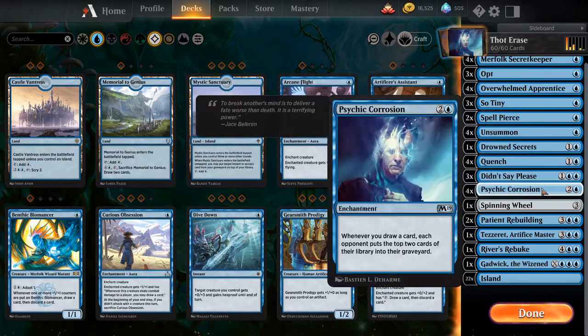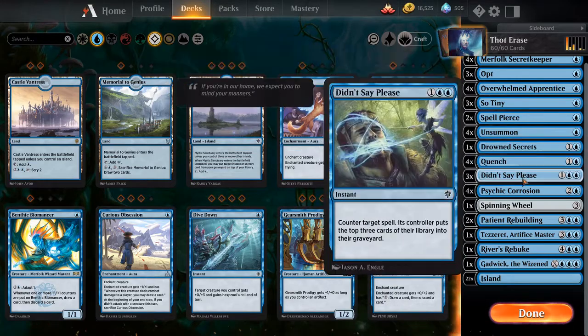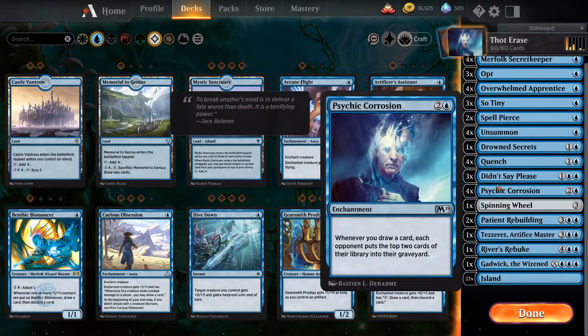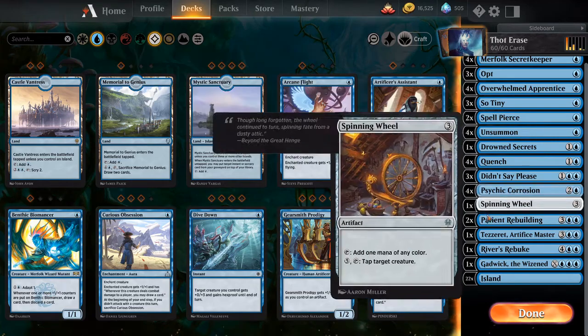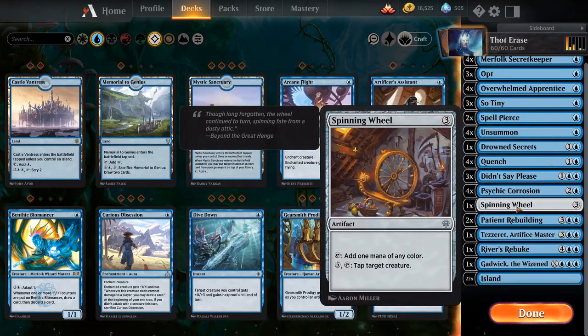We have one Drown in the Loch because we ain't rich out here, I'm not made of wild cards. All these counters obviously force Psychic Corrosion. Patient Rebuilding and Psychic Corrosion are the wombo combo — they pretty much play into each other because Patient Rebuilding mills you and you draw based on the amount of lands you mill, which then helps even more with Psychic Corrosion. It's card draw and mill all in one. Spinning Wheel for one mana — it lets me say 'spin the wheel, spin the wheel,' which is a funny meme.